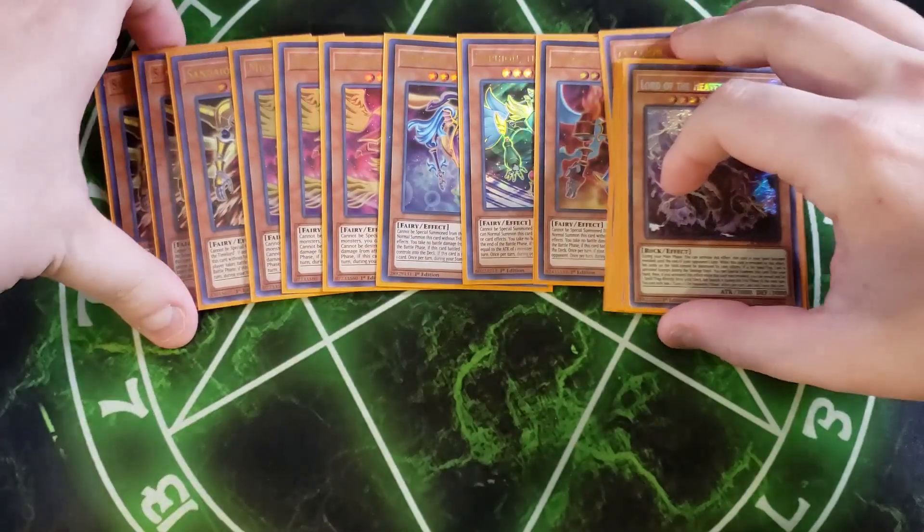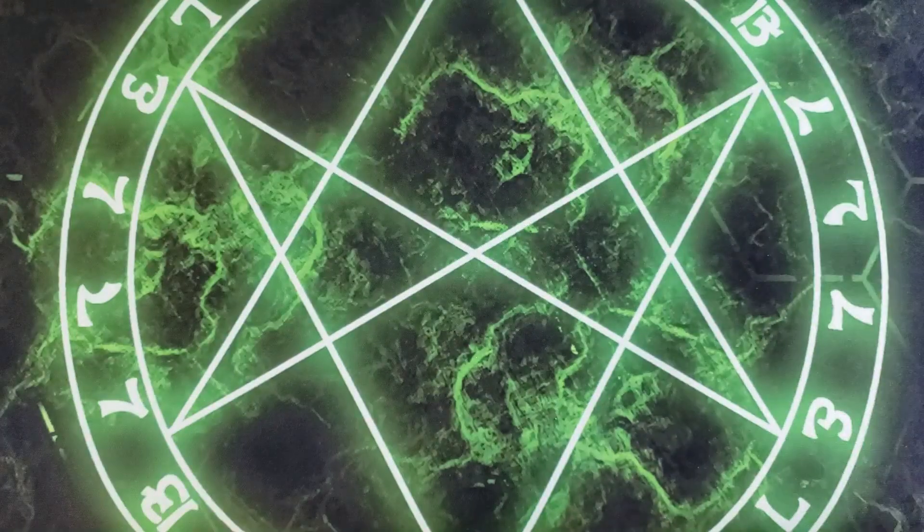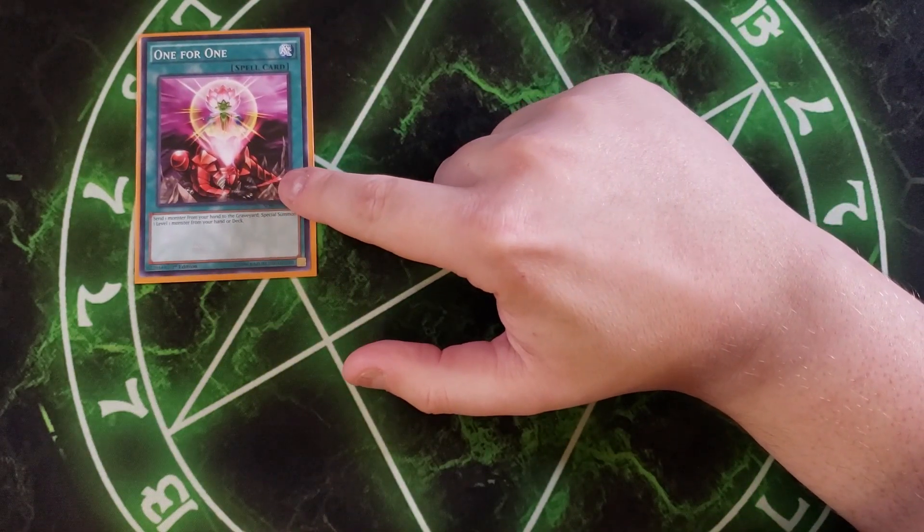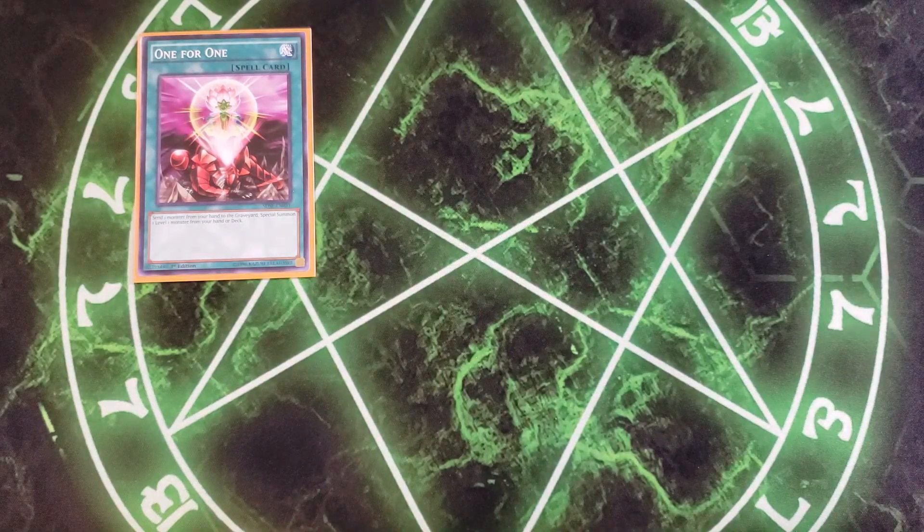That's it for the monsters, guys. Let's get into the spells. For the spells, we're going to be playing a single copy of One for One. One for One is here because you can special summon Time Maiden with this card and get rid of any card you need in your hand.